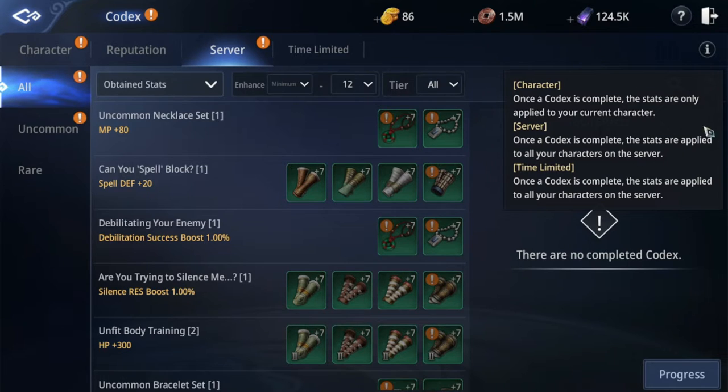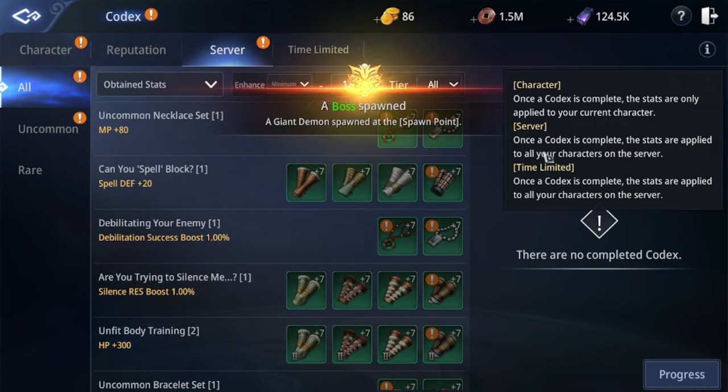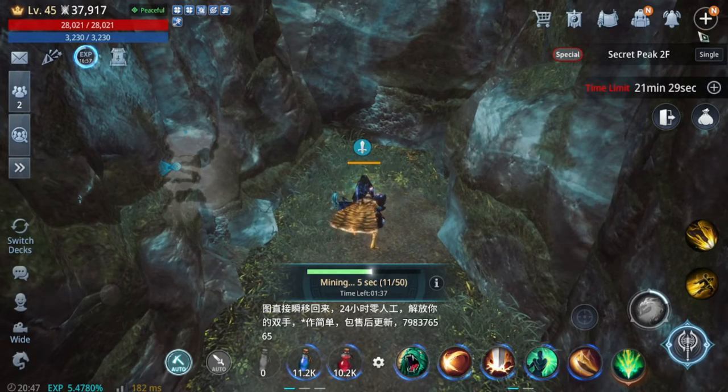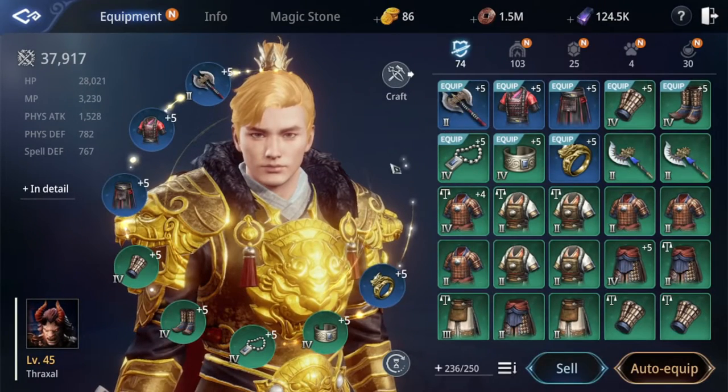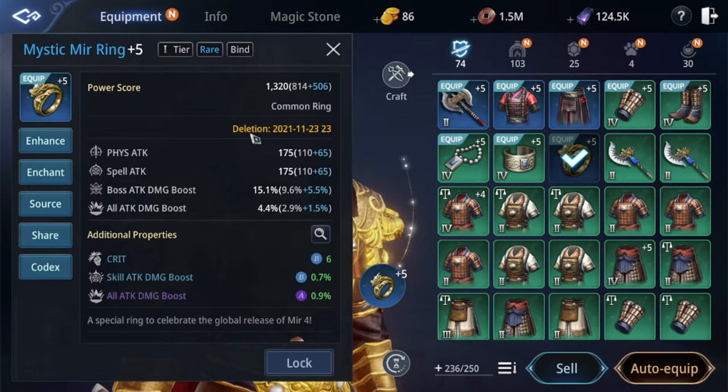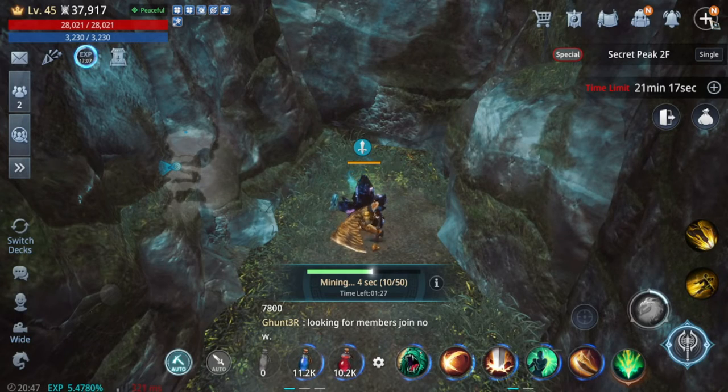You need a high level to complete the server codex. The time limited tab is just for items you receive from invitation reward boxes. I already made a video on how to receive it. These items have a duration — they are not permanently usable — but before deletion you can put them in the codex.